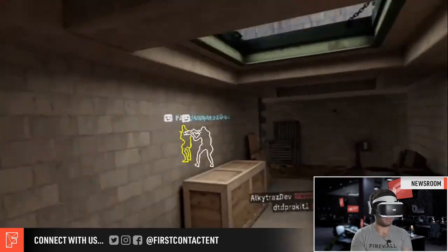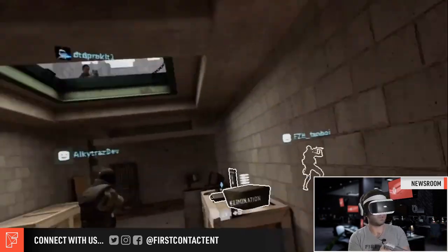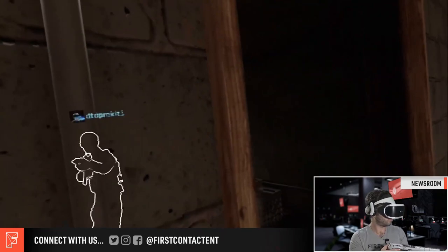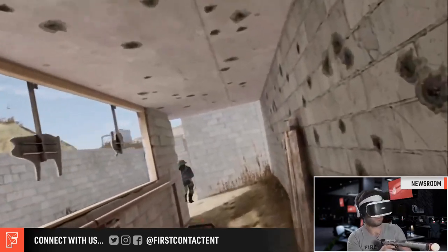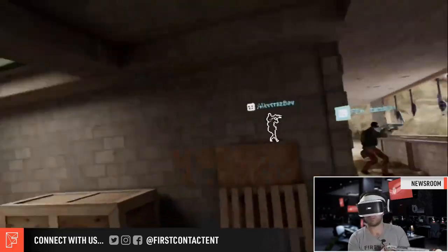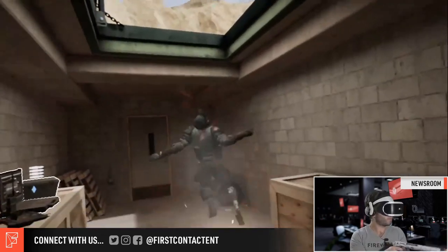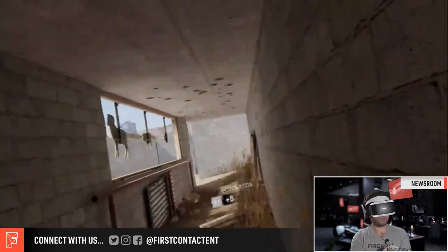That's really it for new stuff in the mid-season update from this developer stream. We still haven't seen the nerve gas mines in action, which are also due in the mid-season update — perhaps we'll see another developer stream this Friday showing those off. Once we see those, that would be all for Operation Heartland, and we'll have to start looking towards the future. We've had a roadmap outlining three seasons back to back — Operation Nightfall, Dark Web, and Heartland — and we're about to exit Heartland in just a few more weeks. Each of those operations gave us two new maps, for a total of 16 maps.